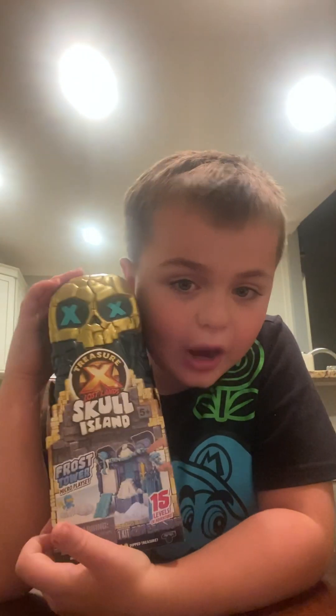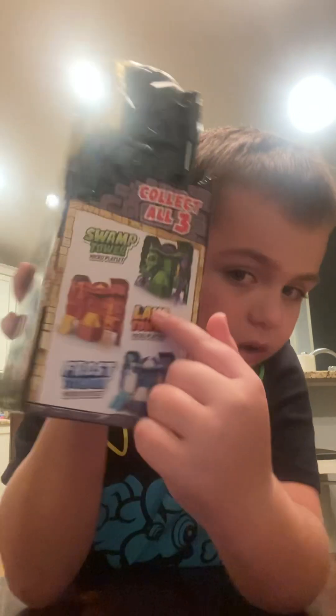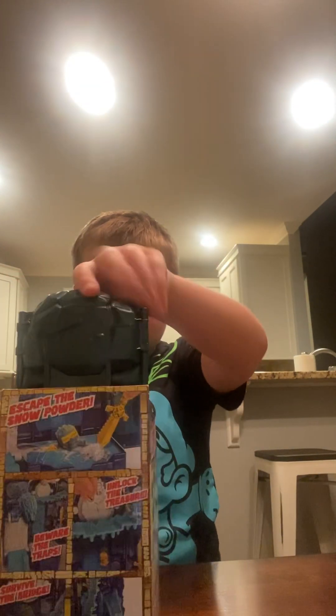So this is the frost tower one — the blue one. The green one is a swamp, the red one is lava, and we have the frost one right here. So we're gonna unbox this real quick so you guys can see.